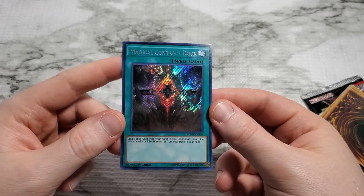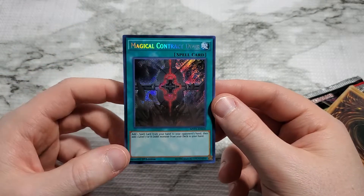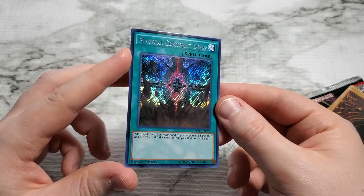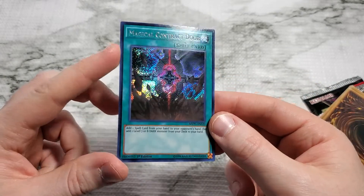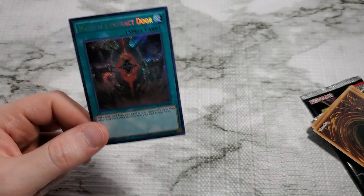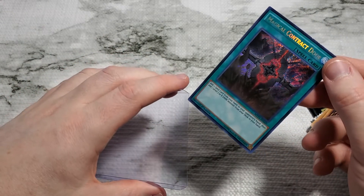Good draw there. Magical Contract Door — allows you to add one spell card from your hand to your opponent's hand, then add a level 7 or level 8 Dark Monster from your deck to your hand. Level 7 or 8 Dark Monster — can anyone think of one of those? I think everyone can. Dark Magician is going to fit the bill for a lot of these.